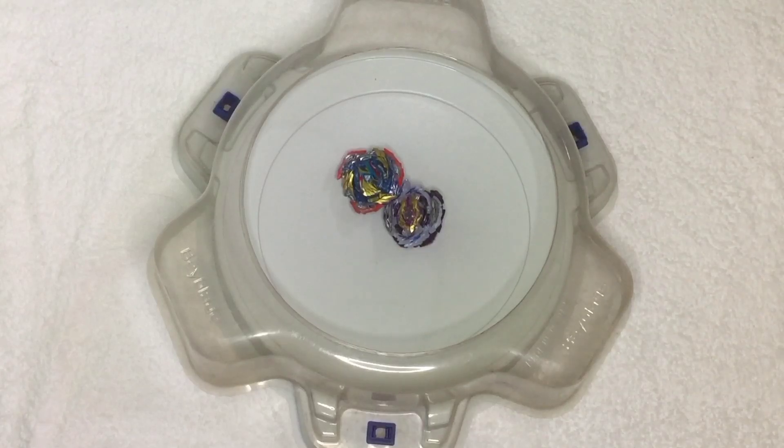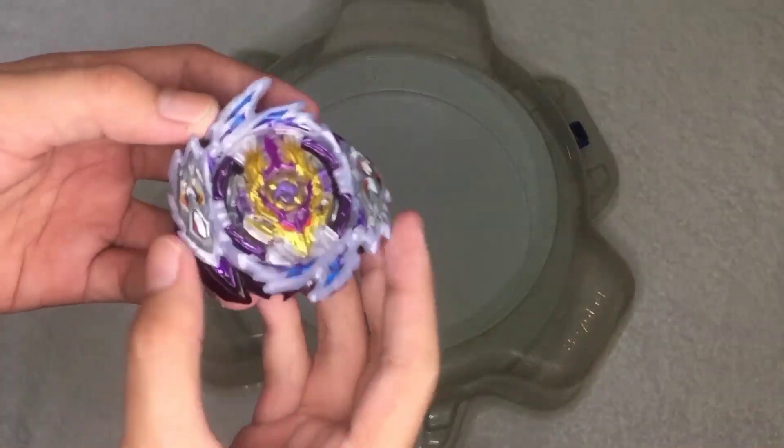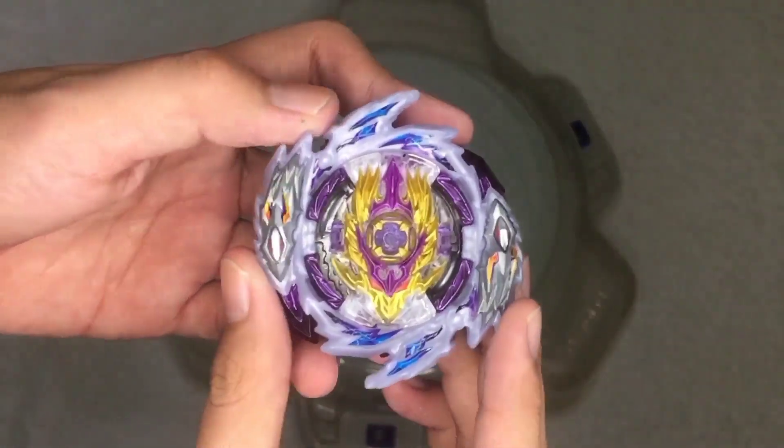Ultimate Valkyrie lost the final round, and Rage Longinus won that battle with a survivor finish. The final score was 2-1.